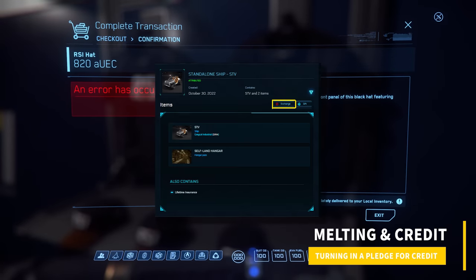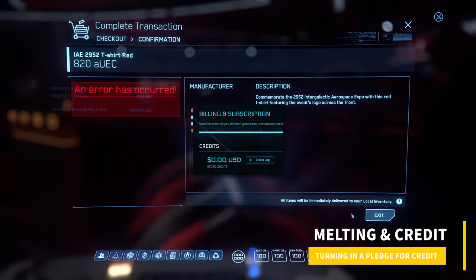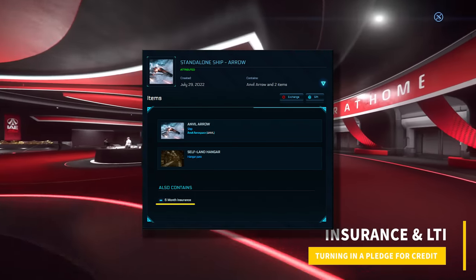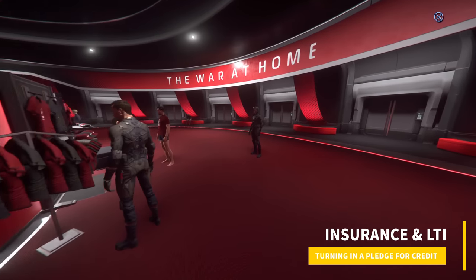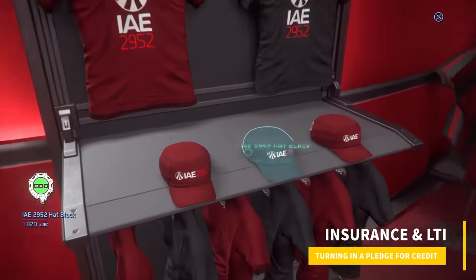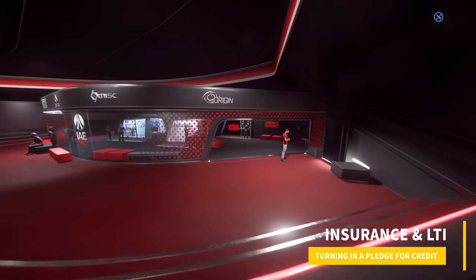Melting and store credit: melting is when you trade in a pledge for store credit. Store credit is credits you can use to secure another pledge or items in the store. Insurance is a gameplay-related perk applied to the ownership of ships and vehicles. Once implemented in the final game, insurance will be used to insure your ships and vehicles. Though next to nothing is known about how insurance will work when the game is released, it is expected to govern how we recover ships that are destroyed or damaged, and how much we pay to recover or repair them. Given how little has been confirmed, however, the rest is pure speculation.